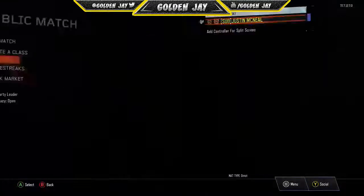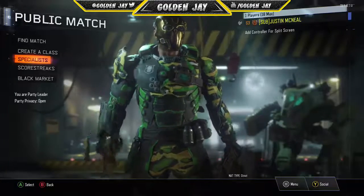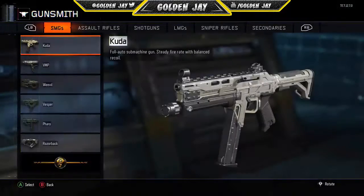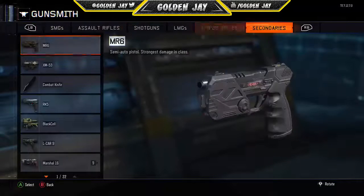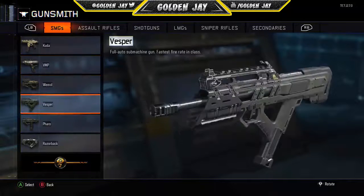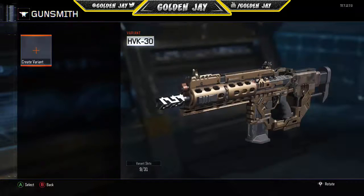First thing you want to do is press Start — I'm on Xbox, so just keep that in mind. Go to your Gunsmith, and this is where the magic happens. You want to go to any gun that has a camo you want to put on another gun. For this I'm going to use the Havoc.